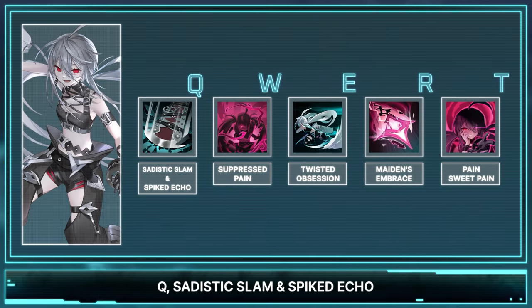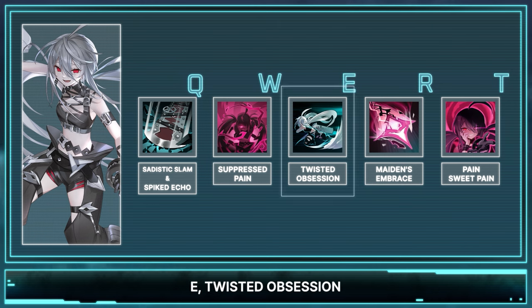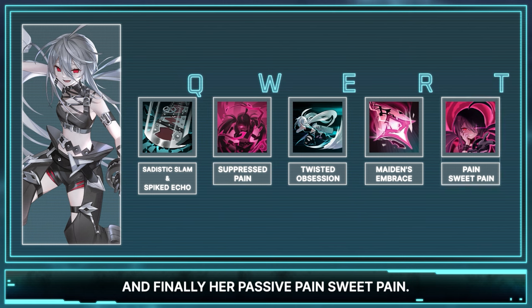Her kit consists of her Q, Sadistic Slam and Spiked Echo; W, Suppressed Pain; E, Twisted Obsession; R, Maidens of Brace; and finally her passive, Sweet Pain.